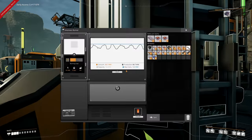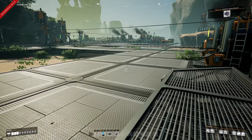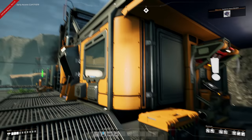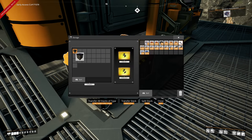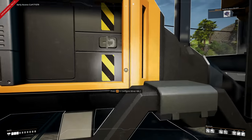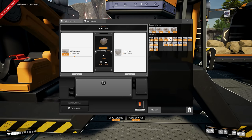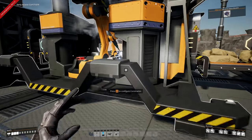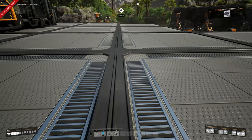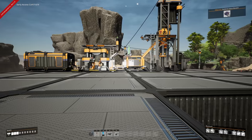I need to go get more biomass because I'm running out. With the concrete, there isn't much more to do - the node is giving 120 per minute but belts only hold 60 and the constructor consumes 45. Without access to underclocking and overclocking yet, I've just left the one machine and added foundation. Next I'll set up the copper line on the same grid.